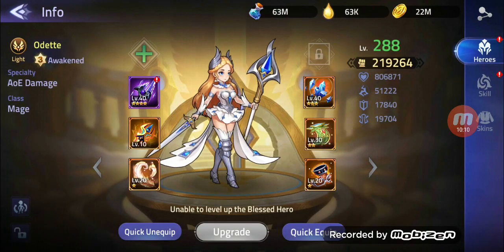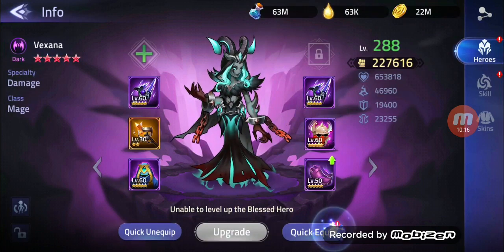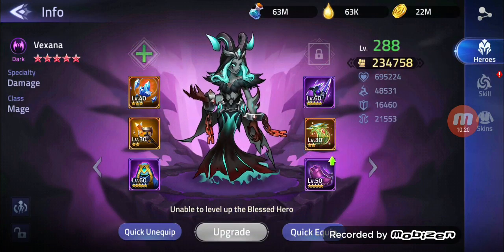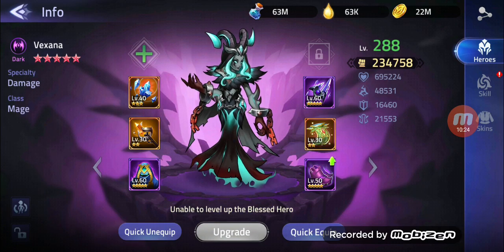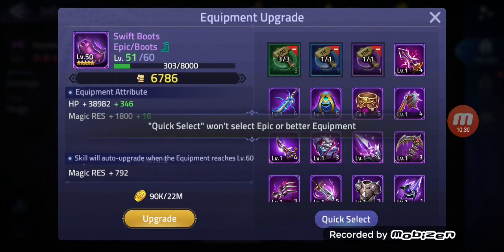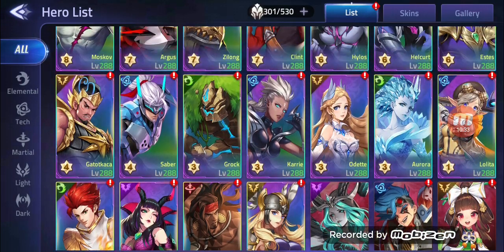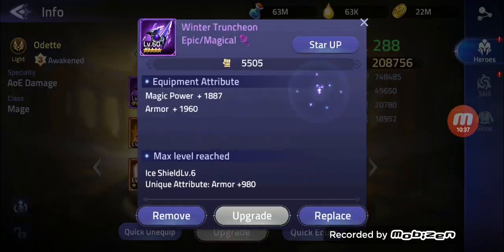So we have Odette over here — put this one out and this one out. Go to Vaxxana, to the quick equipment. We could upgrade those boots also, but I don't want to. We don't have a lot... it's just 8,000. Maybe I'll do it in future, but not right now.